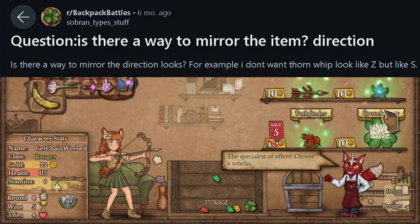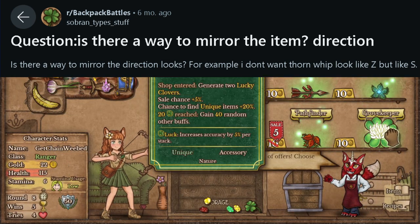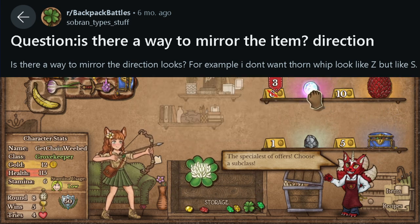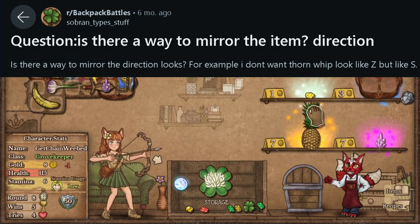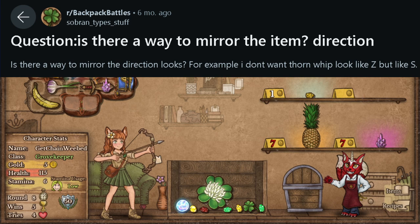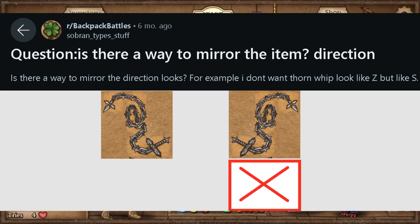Question — is there a way to mirror an item, such as flipping a thorn width from a Z pattern into an S pattern? No, you cannot rotate an item as a mirror reflection (left to right, up to down, vice versa). You can only rotate it clockwise or anti-clockwise.